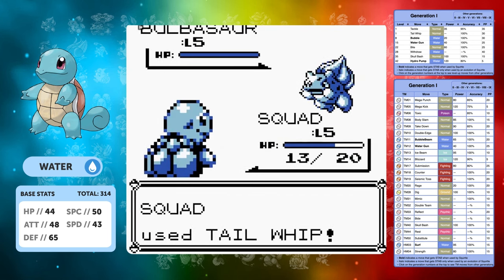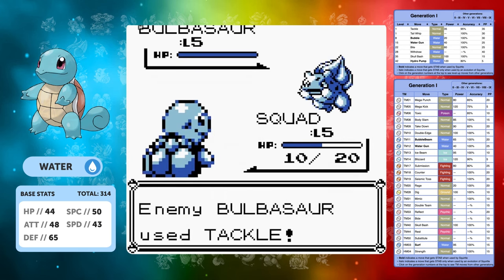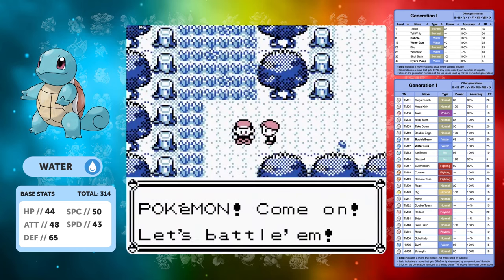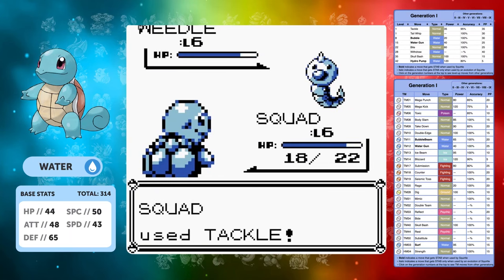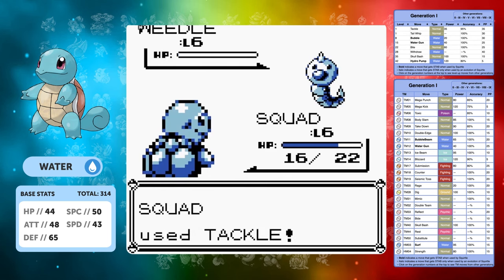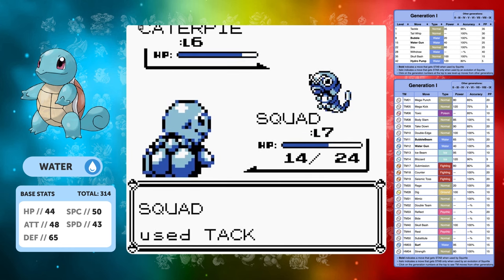I do some pretty bad strategy - I go for four Tail Whips here. I've already lost too much HP and the Bulbasaur is just going to outplay us, so we lose the initial fight, which is not a great start to the video. Tackle and Tail Whip are really not a great combination of moves, especially considering our Special is only just better than our Attack.